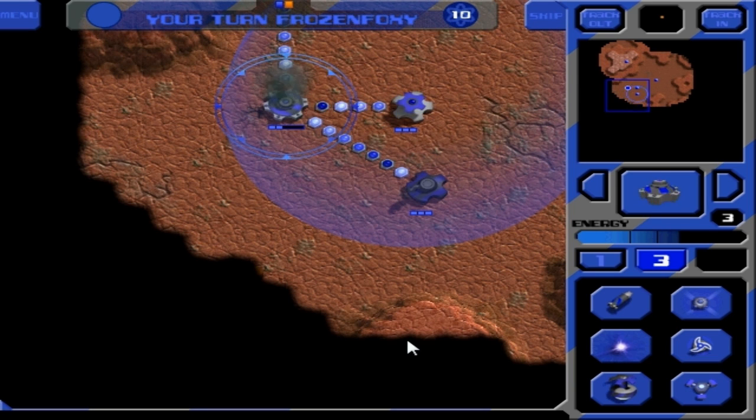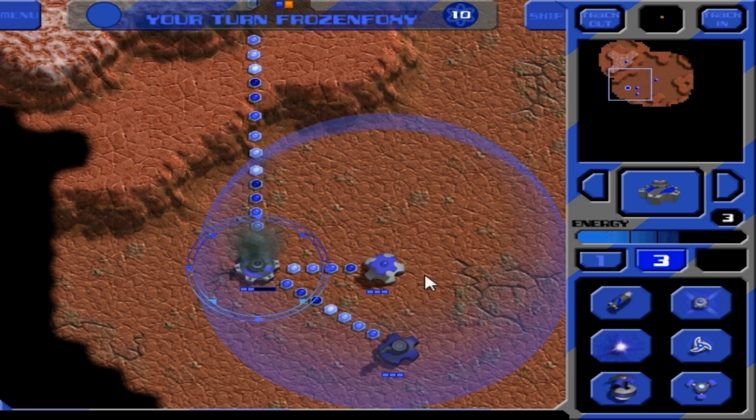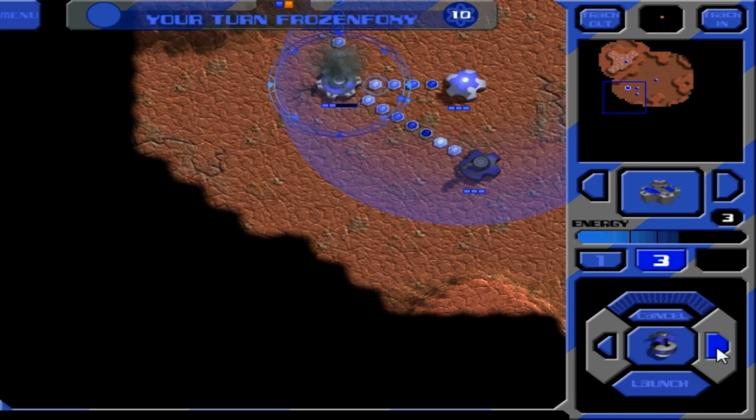That was an EMP there, so that actually took down the anti-air for a moment, but it didn't do much of anything else. They were trying to hit the shield so that they could actually attack me. I can't really see them right now - they probably have a balloon over there, which is why they're able to shoot me. I should probably get one of my own balloons over that way.